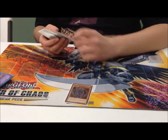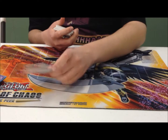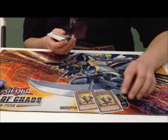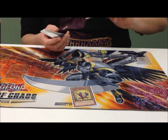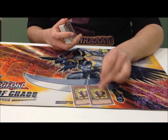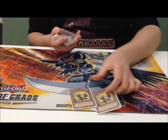One Blackluster Soldier, one Chaos Sorcerer. Two Baby Raccoon Tantan — I was debating using this or the Super Nimble Mega Hamster, but this is a level two, so.